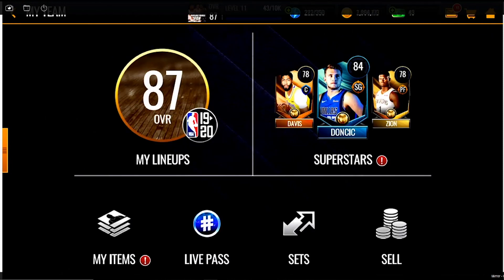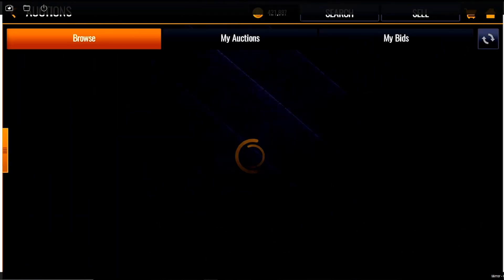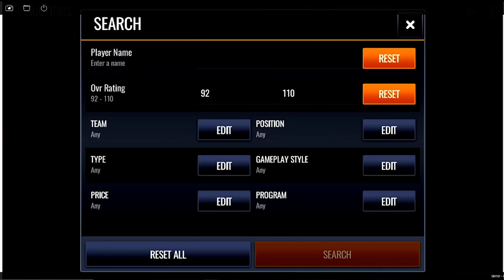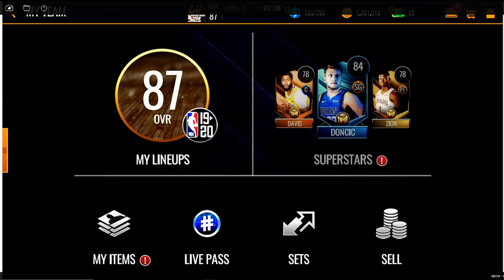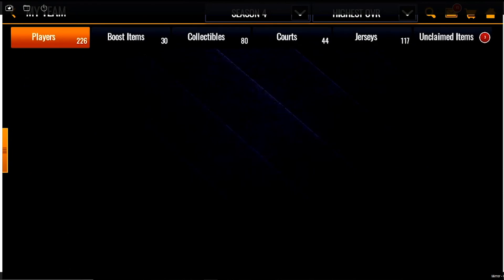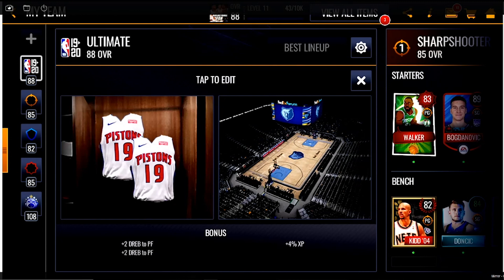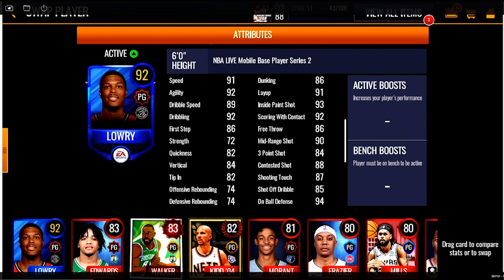I'm gonna put them in the lineup. We got some 92s, great pulls. He goes for 319k so it's a great coin-making method. That's what I put up for today's video, hope you enjoyed it. If you did, make sure you like. So many interruptions in this video, it's gonna take like a year to edit. Let's update the team — best lineup, we're an 88 overall franchise. Thank you guys so much for watching, leave a like.